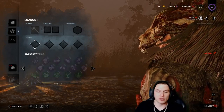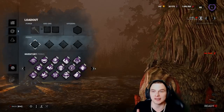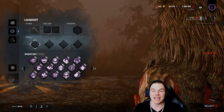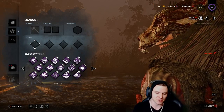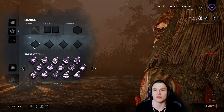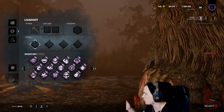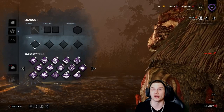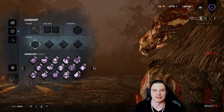Let's have a look at what perks we'd run on the Huntress and why. She moves at 110% movement speed and has about a 24 to 28 meter lullaby which is pinpoint directionable - unlike Freddy Krueger's lullaby. With the Huntress, survivors can tell whether she's coming from the right or left, making tracking and hunting much harder.